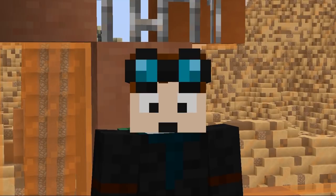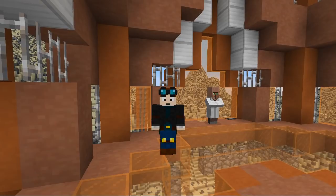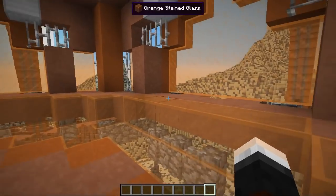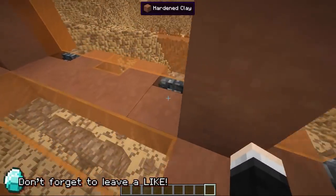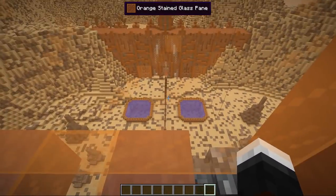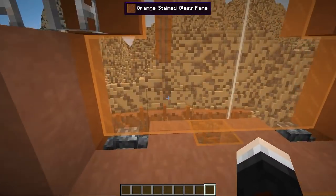Hey everyone! Dan here from the Diamond Minecart and welcome back to Dr. Taurus's Challenge Coliseum for today's first ever Minecraft challenge. Today's challenge is going to be called the Flying Villagers Challenge and involves what you can see down there. We've got some rocks in the arena, some giant swimming balls, and a massive fence dividing everything — it looks amazing from up here.